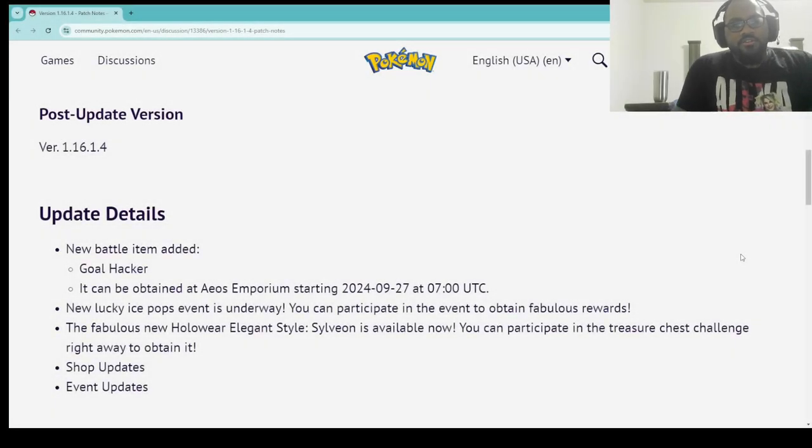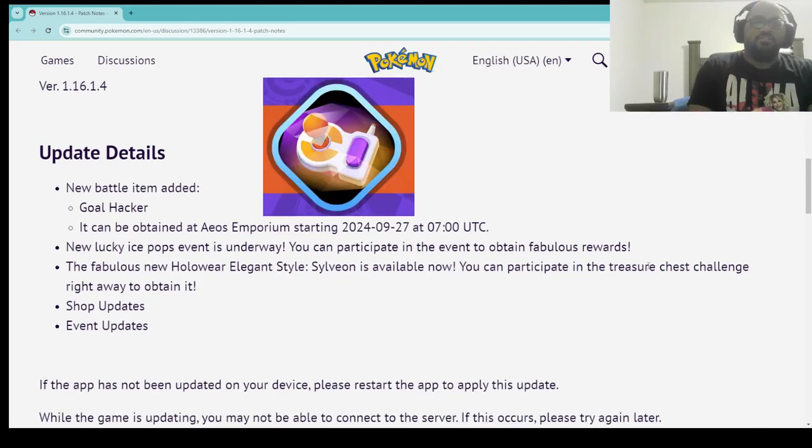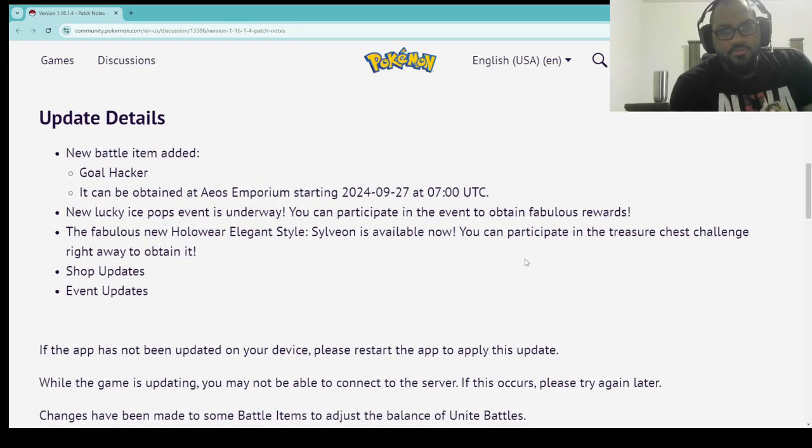Hey everyone, it's your boy Pikachu Lebron, and the new mini balance patch just dropped today. So we're here to show you it. Alright, so we got a new battle item added — it's the Gold Hacker. We also have a new Lucky Ice Pop event underway, and you can participate in this event to obtain fabulous rewards. The fabulous new Holloware Elegant Style Sylveon is available now. You can participate in the Treasure Chest Challenge right away to obtain it.